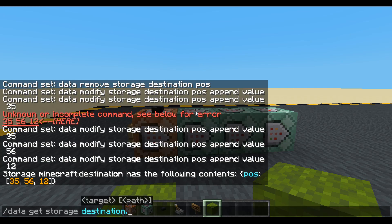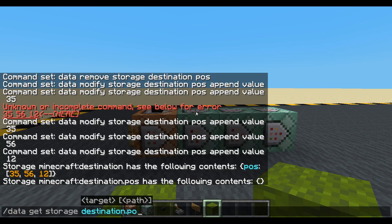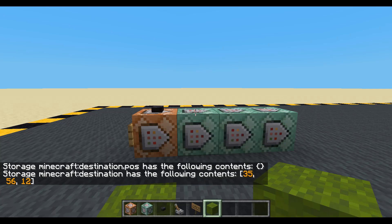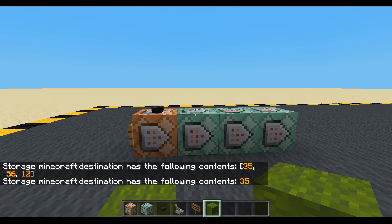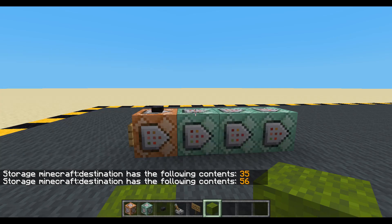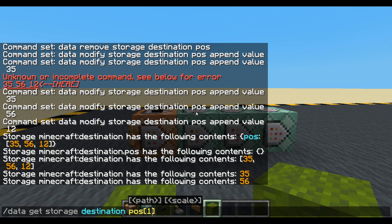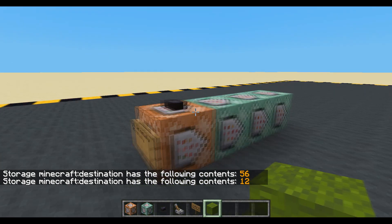We can say destination pos - yes. So we've gone straight for pos, and we can even say zero, so that would be our X - just 35. One - there's our Y, 56. And two - there's our Z, 12. So we've stored those coordinates.